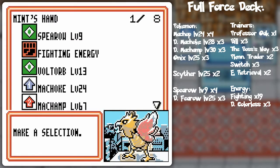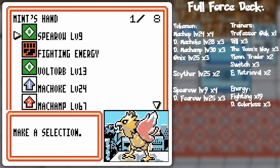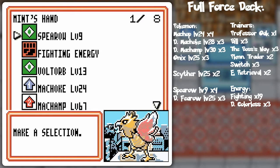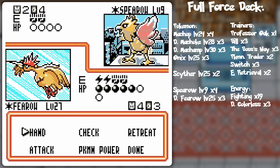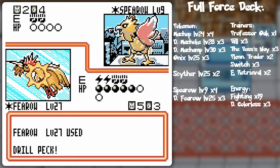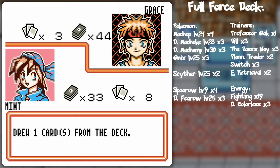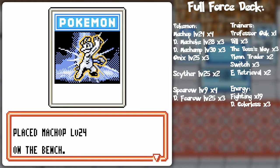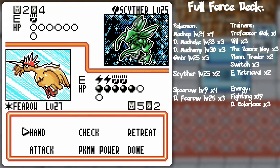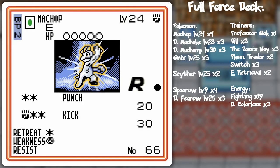I guess I could at least put out Machamp, because it's got Strikes Back, at the very least. Even though it would take forever to power up its attack, I could use it for stalling. I already attached my energy - I'm just thinking of what else I might want to put out there. I could put out Voltorb - it wouldn't hurt. Drill peck! Spearow is safe from her bench critters because she doesn't have anything powered up enough to do sufficient damage.